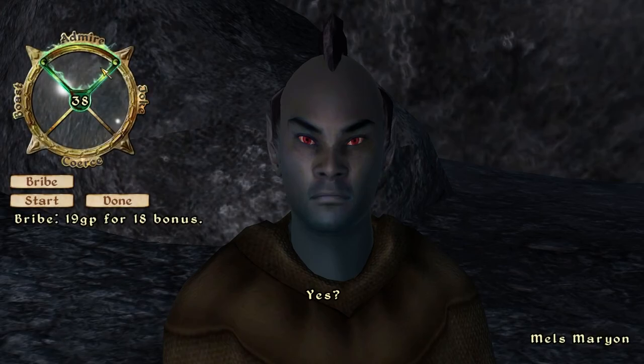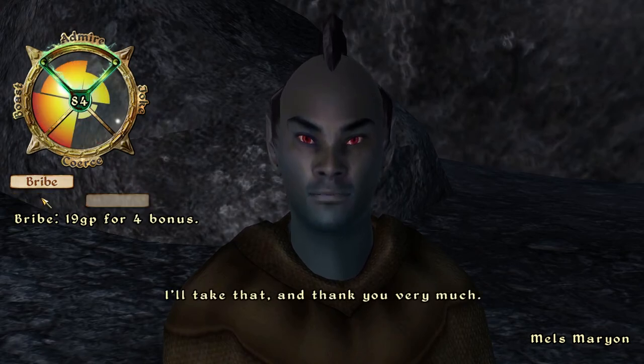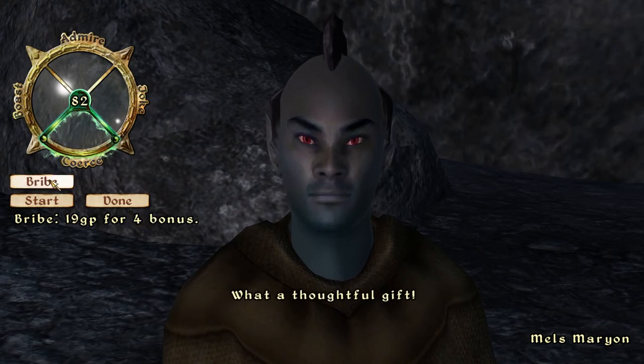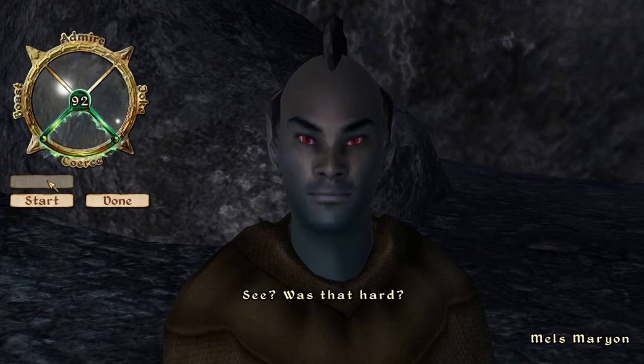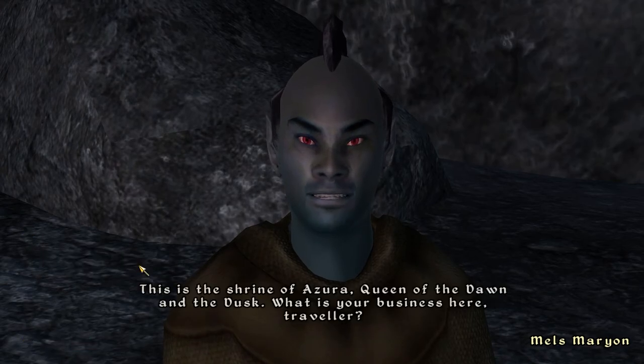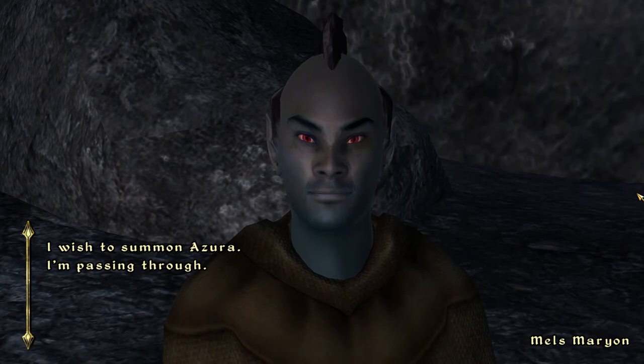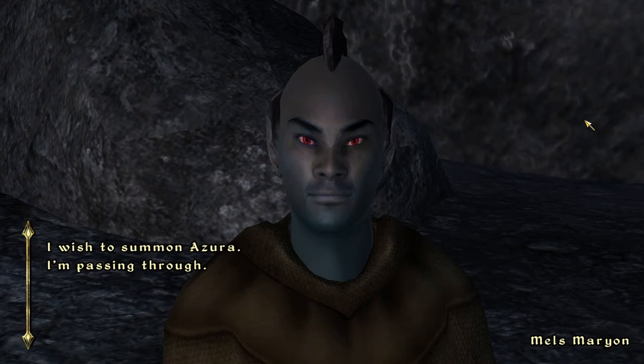All right, let's try it — I've always been horrible at this persuasion system. I messed that up. I don't understand how this works. There we go — 'This is the Shrine of Azura, Queen of the Dawn and the Dusk. What is your business here, traveler?' That worked, but I'm not gonna lie, I have never understood that whole convincing-them thing. It never made any sense. Maybe somebody in the comments can explain it to me, because I don't get it.